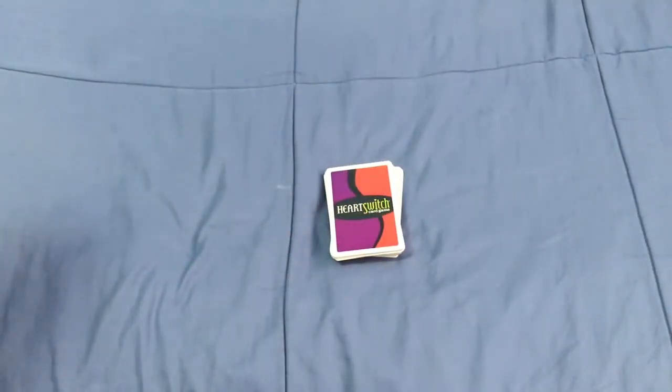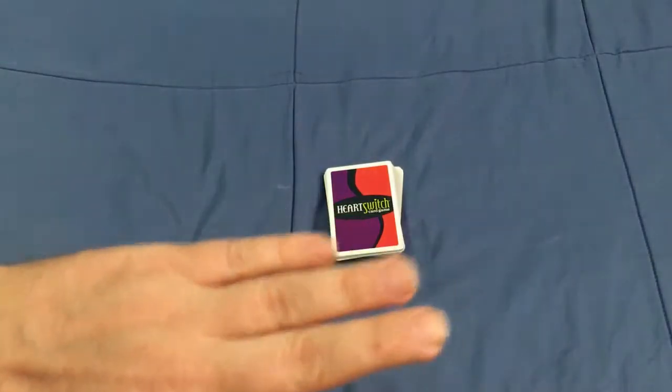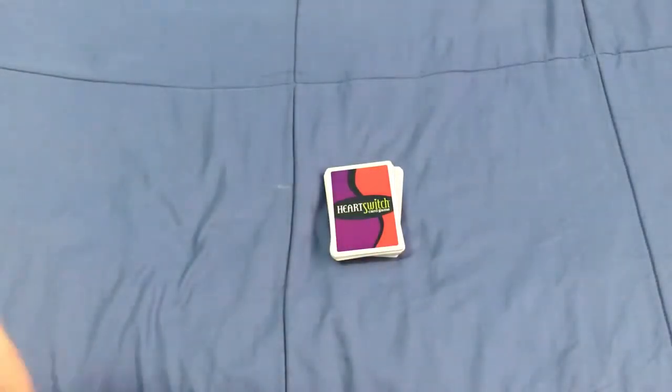Your goal each hand is to avoid winning any tricks that include a heart, the Queen of Spades, or the Spade Witch. Or alternatively, you want to win all 14 hearts — which includes the Heart Witch — and the Queen of Spades and/or the Spade Witch, which is called shooting the moon. So you can either try to take no hearts, or just go for all of them.